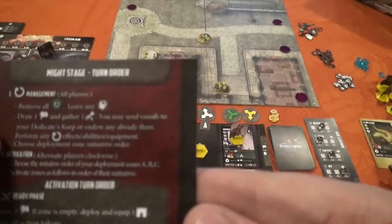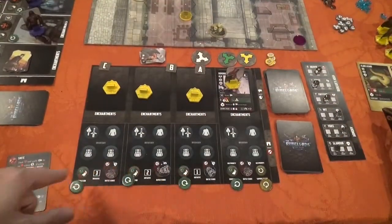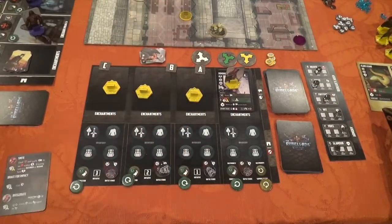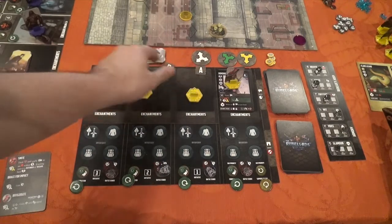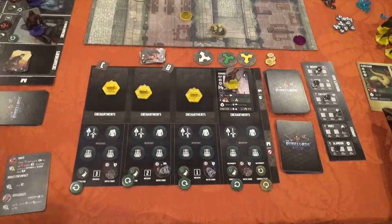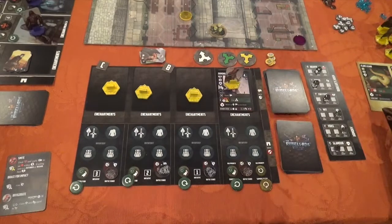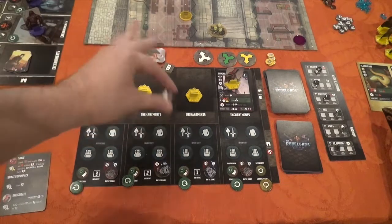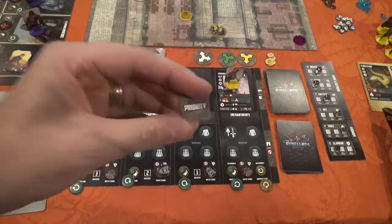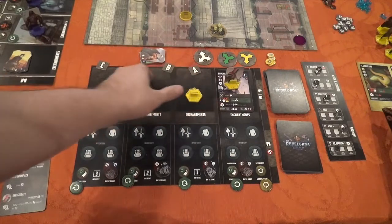Then we go through and choose our deployment zone initiative order. On my player mat, I have slots one, two, and three — and each standee is marked one, two, and three. I also have A, B, and C up here. You decide in what order you're going to activate those three deployment zones. As the game goes on, you're deciding whether to activate your minion before your opponent activates theirs — it becomes a little bit of a game of chess. In the multiplayer game, you put these out face-down, then flip them over.